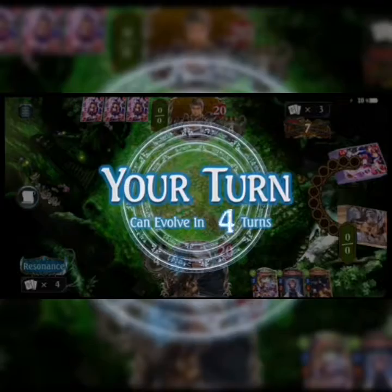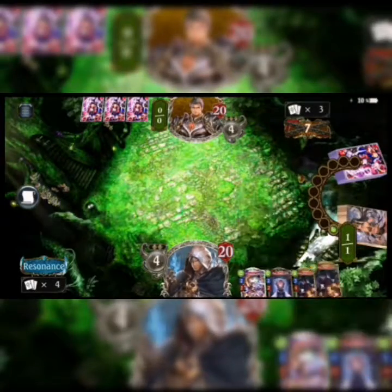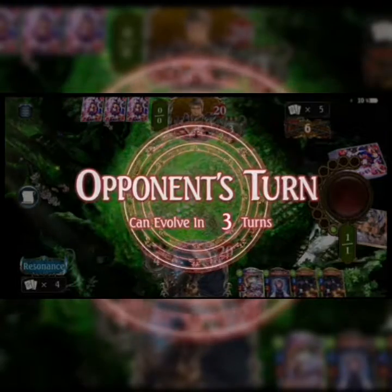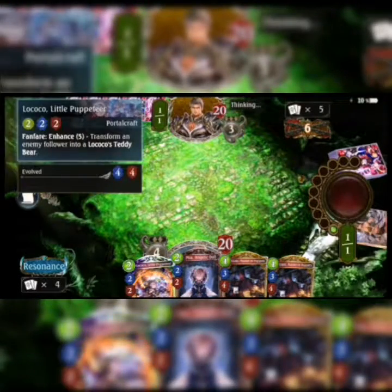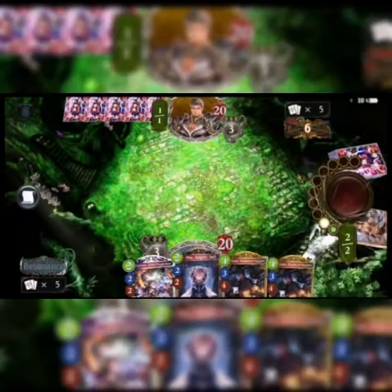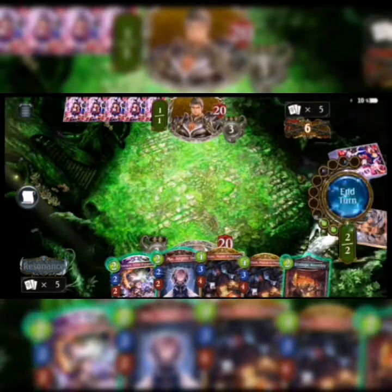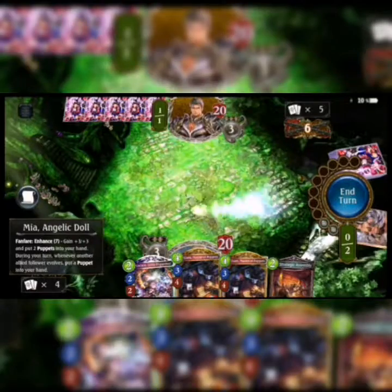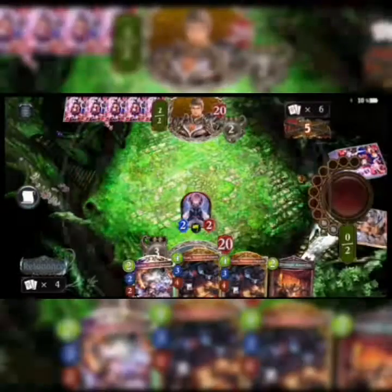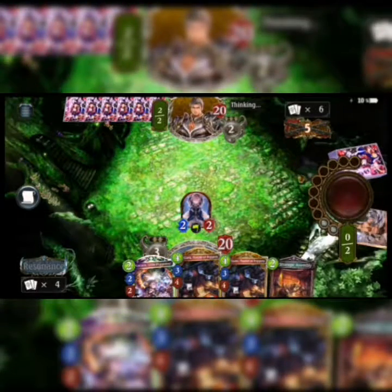Against Dragoncraft we want to be very careful about their play style. We can't do anything turn 1 so we end our turn, but next turn we're going to go for Mia. We can't go for Lokoko because we don't have 5 mana, which really sucks. But here we go — Mia coming out, thank you very much.